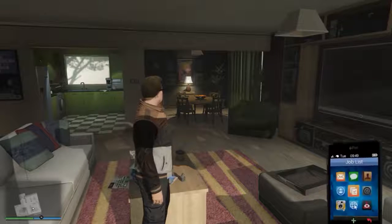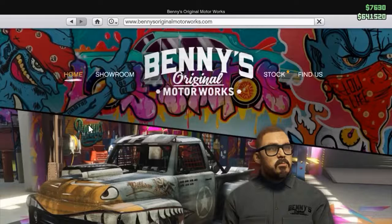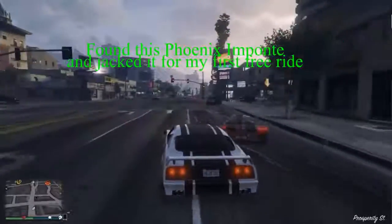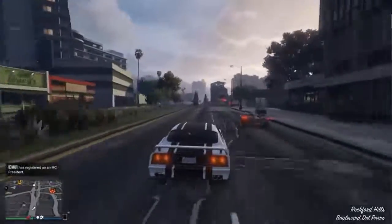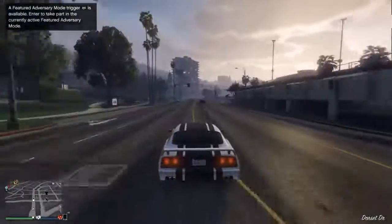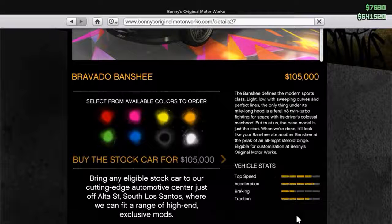The next important thing you're going to want to do is get a car. After you get past the first couple of mandatory missions, you're going to want to get a car. You'll get the opportunity to steal a car and have Simeon pay for all the upgrades. If you're careful and look around, you can get what you want off the street, but you can't get supercars — you won't be allowed to steal a high-end car and keep it. So you go online, get your cell phone out, go to travel, and you can go to Benny's.